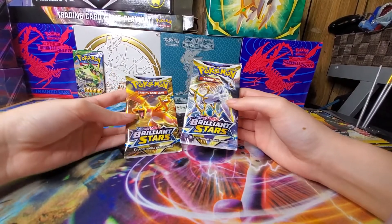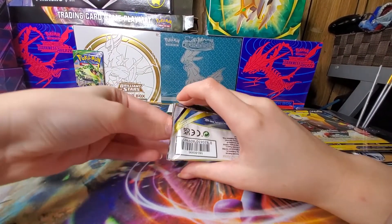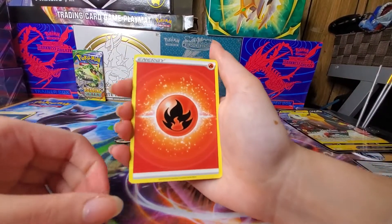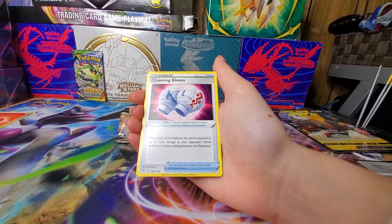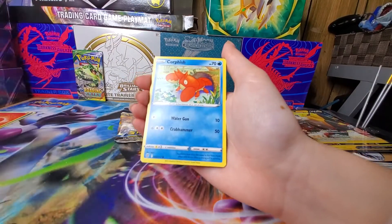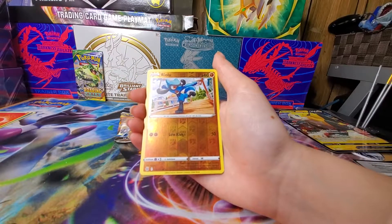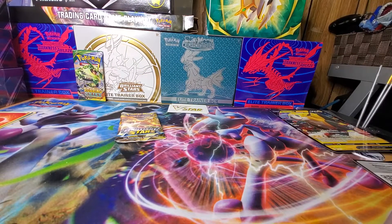We're down to the Brilliant Stars packs so hopefully that will cheer things up. Let's see if it's anything like last week's video — last week was pretty good. We got a code card, some fire energy, a Snubbull, Cleansing Gloves, a Flaaffy, a Corphish, a Gullet Chime, a Meco, a Chimchar filling up on berries, and a reverse holo Raikou. Let's see what this last card is.